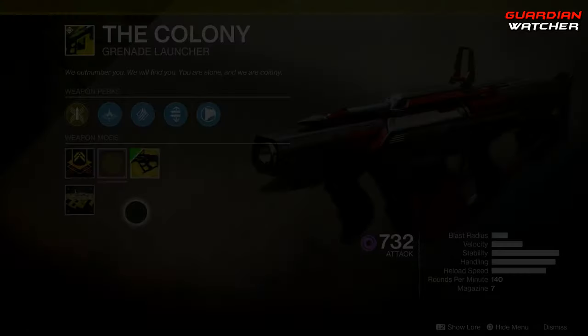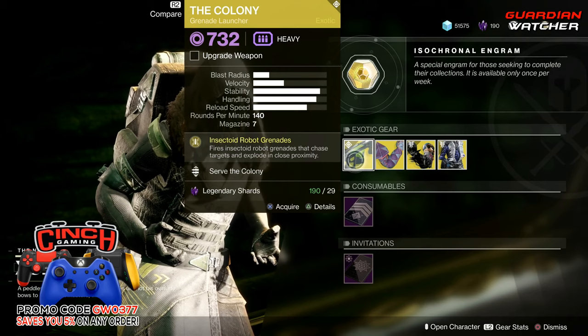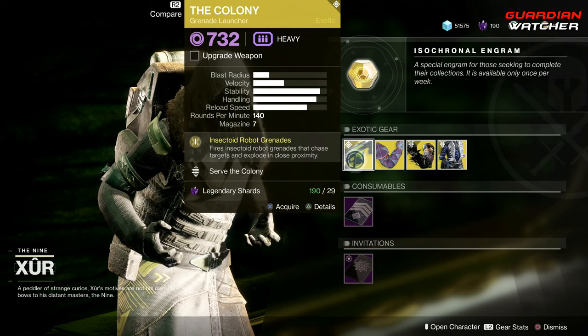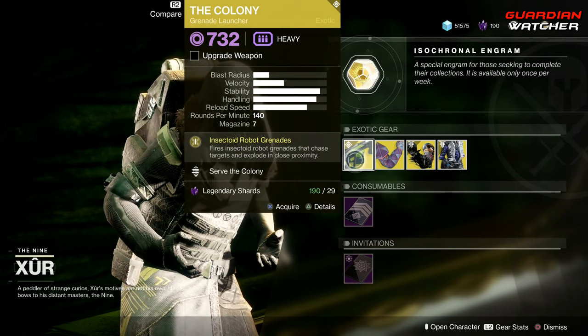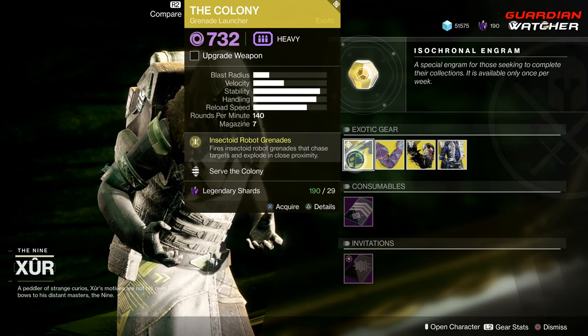Now that's the Catalyst. So if you guys don't have this, definitely go ahead and grab it. It is definitely a good exotic for PvP, probably a 2 to 2.5 in PvP, but most likely like a 2.5 to Tier 3 in PvE. If you guys don't know the tier scale, I will put it down in the description box below.